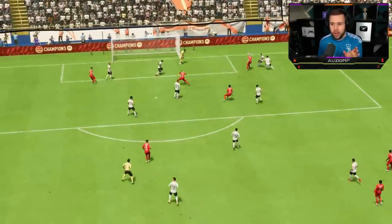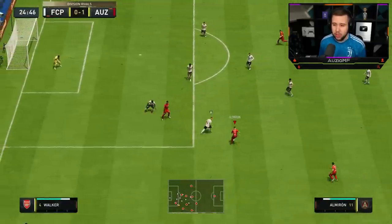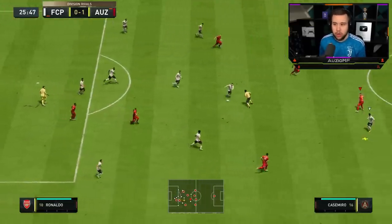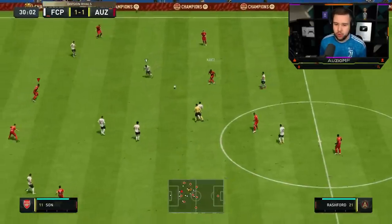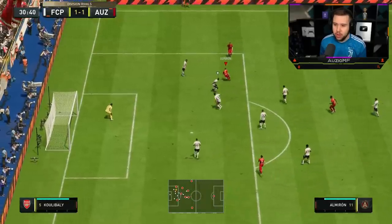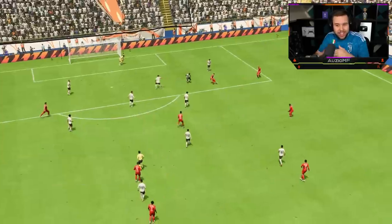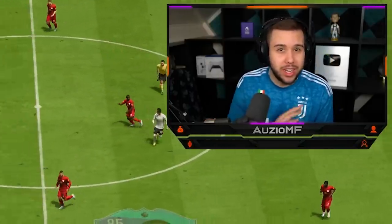Just send him in behind — nice R1 dribble, good step overs inside. I went for the extra pass, I should have just shot. You see the dribbling once again — using step overs to create an angle, quick R1 dribble. Let's go for a dribble in there — quick spin cancel, nice R1 dribble around the corner. Almiron — we're here with that skill move that got added this year, and it is really really good. Nice finish from him as well!